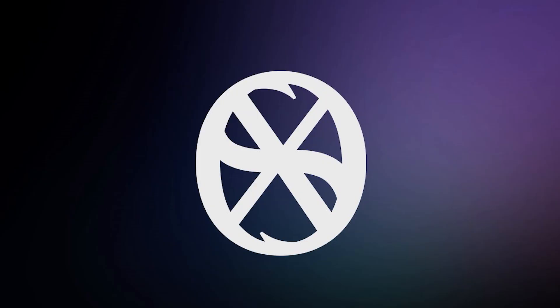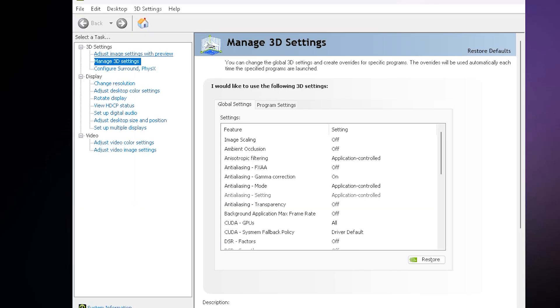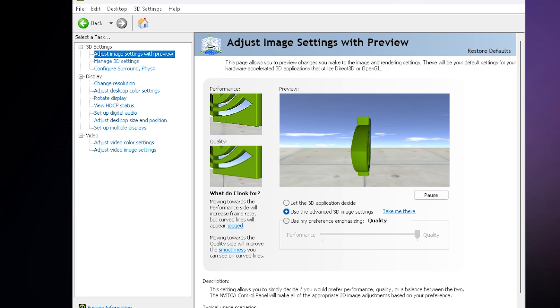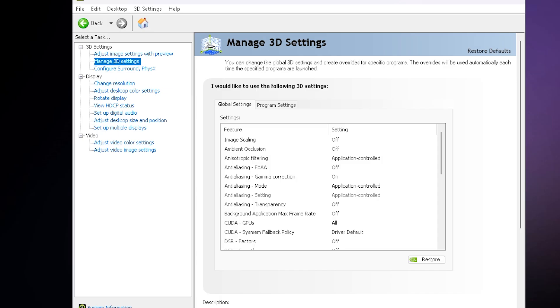First, right-click on your desktop and open the NVIDIA Control Panel. Click on Adjust Image Settings from the left sidebar and select Quality. Next, click on Manage 3D Settings from the left sidebar. This is where all the magic happens.